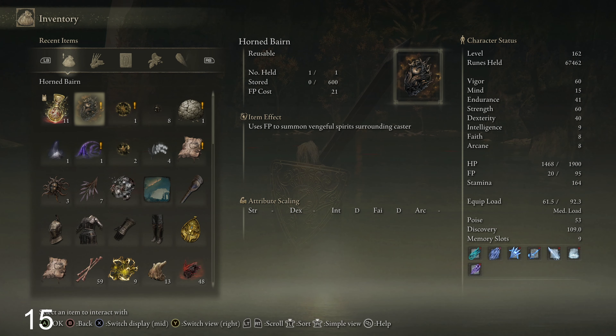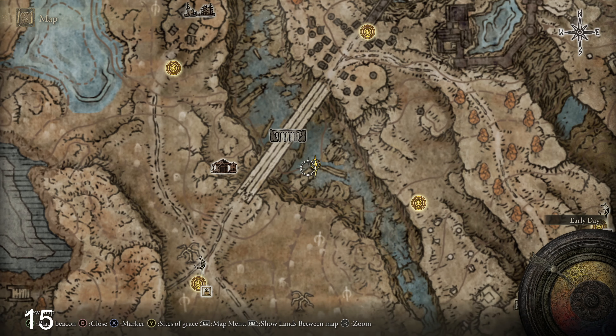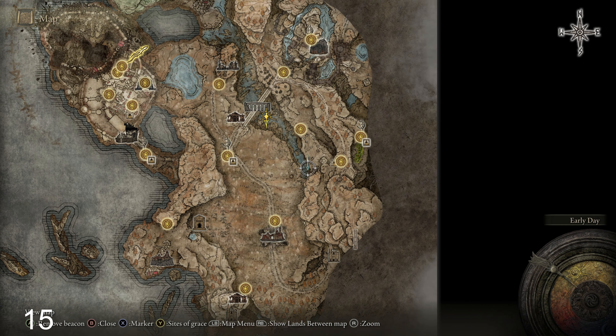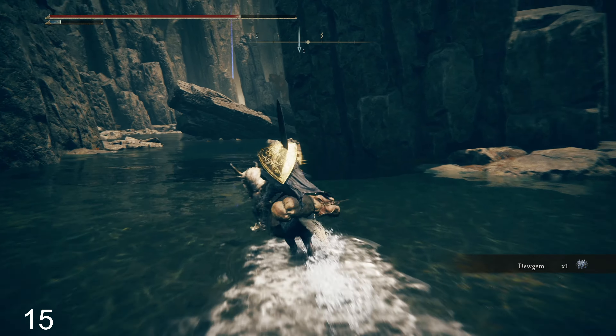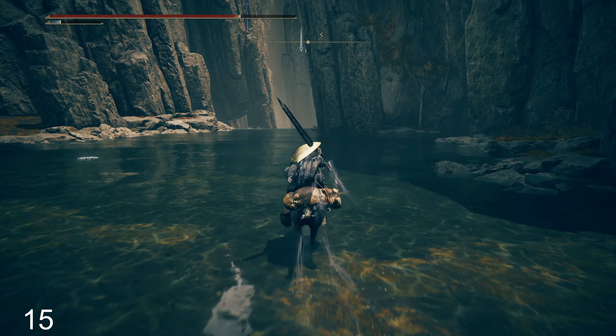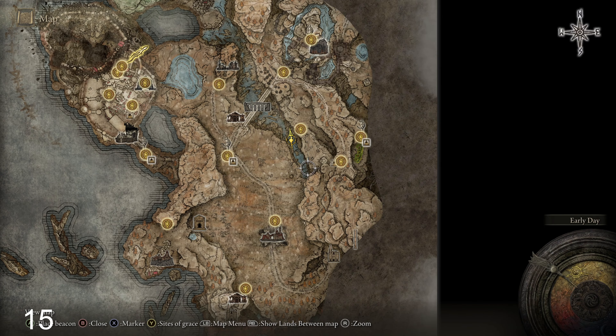That's pretty cool — we guarded. I don't know if you guys just saw that. Horn Baron — we guarded like this. We took damage because this is not a perfect block, it doesn't negate 100% physical damage, but it actually knocked this back — I think it knocked it to the ground. That's pretty cool, even though it's detrimental to me. It still looked cool. Use FP to summon vengeful spirits surrounding the caster. At least that guy won't bother us again.